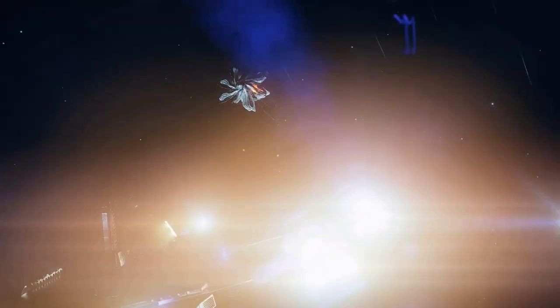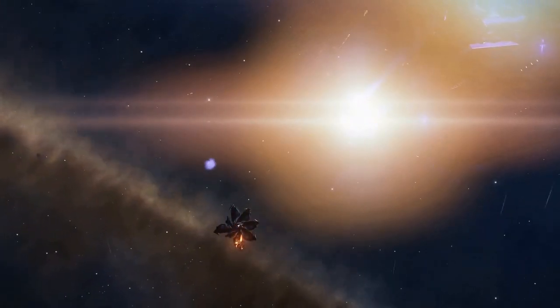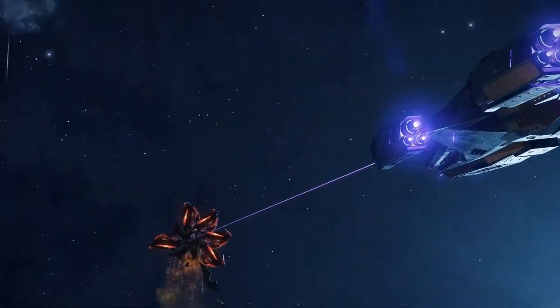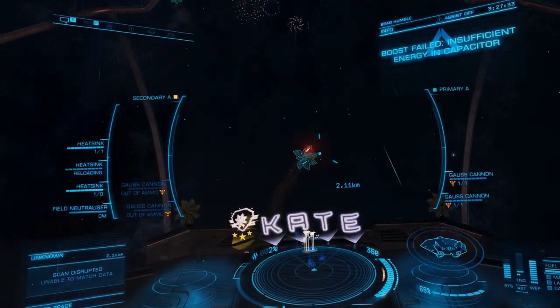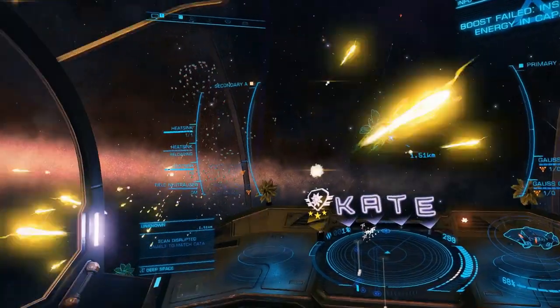In this exerted state, the hearts are vulnerable to damage, and if destroyed, the percentage of hull that was lost to exert the heart becomes permanent. The hearts themselves do not regenerate from damage, but will only stay exerted for a short time before becoming nominal again.